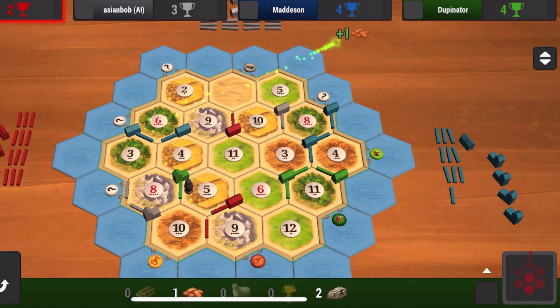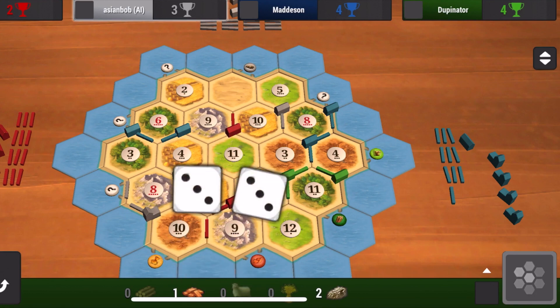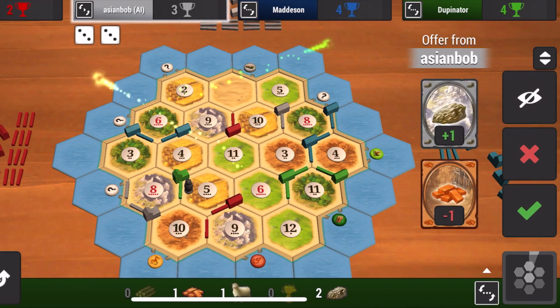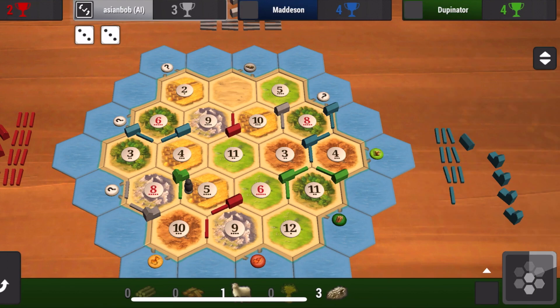I roll a five, and my five is shut down — exactly what we were just talking about. Threes were decent this game. Blue has a three wood and I have a three brick, but blue is also on the three brick. So every time a three is rolled, blue essentially gets a road to build. And if blue upgrades both of those to cities, that's two roads per every three roll, which is very nice.